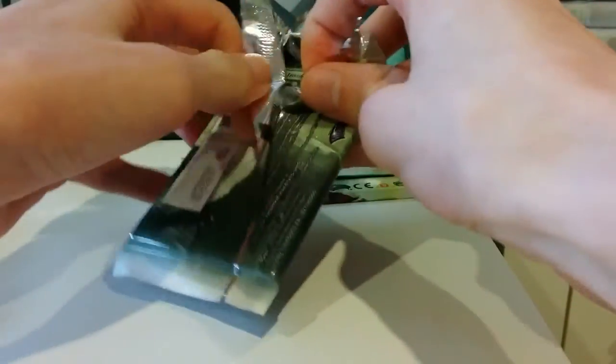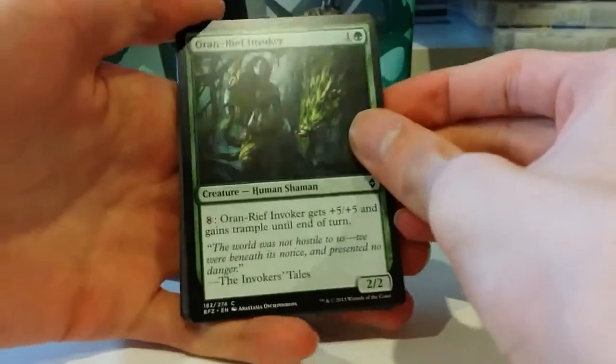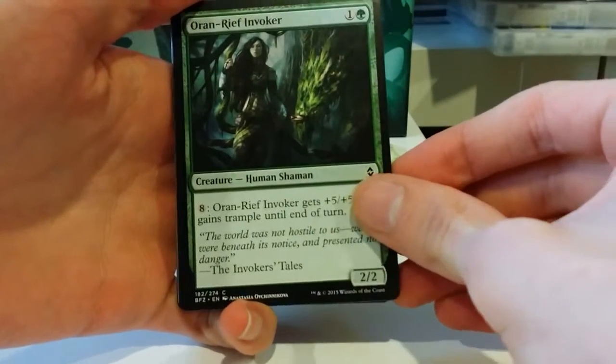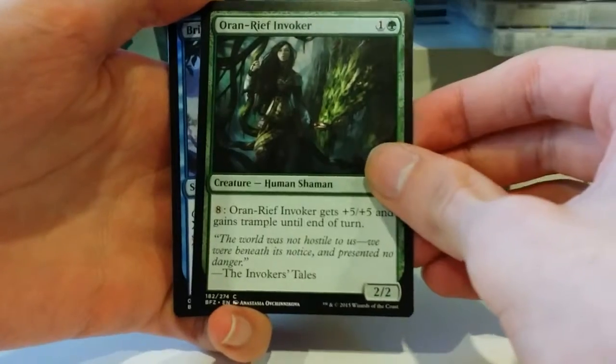Let's see what we got, starting with an Auronreef Invoker. Human Shaman, 1 and a green for a 2/2. You can pay 8 to give it +5/+5 and trample until end of turn. I always forget about the trample on this guy — or girl, I'm not sure.